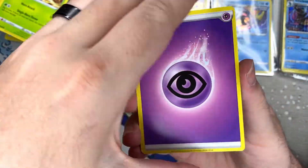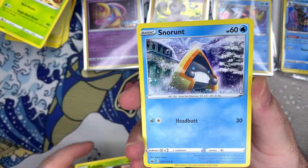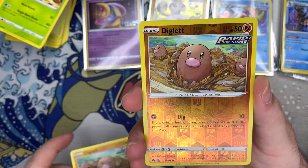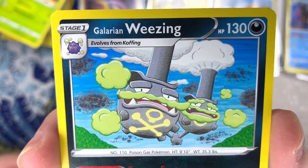Yeah, it's definitely gonna be a little longer than usual, but you know — with a new set you gotta take in all the art. Diglett, double Diglett action, Galarian Weezing, there you go.